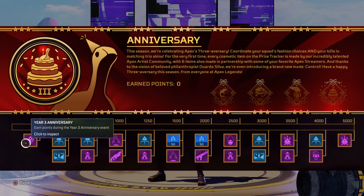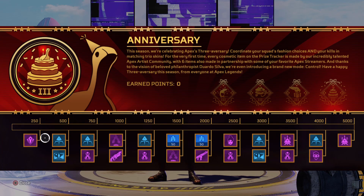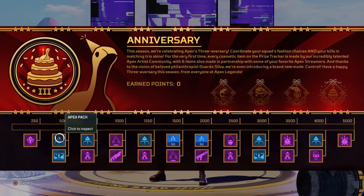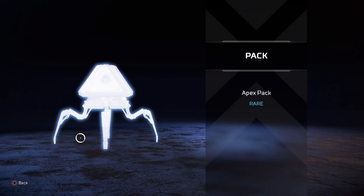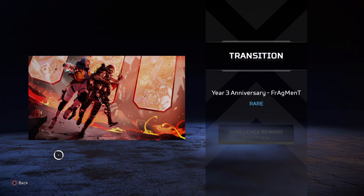Now let's jump into the items we can unlock. Starting right off we have the Year Three Anniversary badge - you'll probably get that one pretty quick. Then at 500 points we get a blue apex pack, really happy to see those in the game. Then another apex pack after that, and moving down we'll get a loading screen which looks pretty cool.